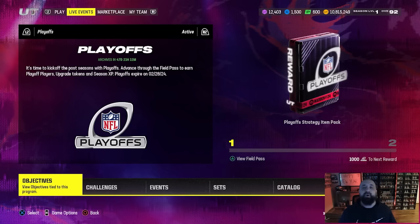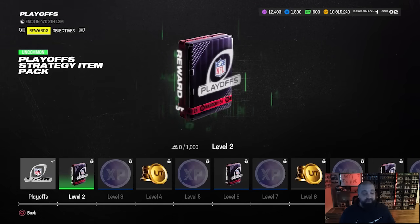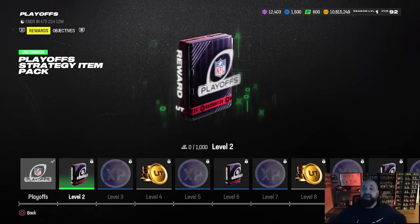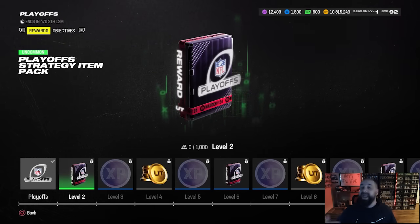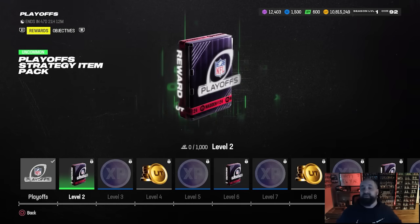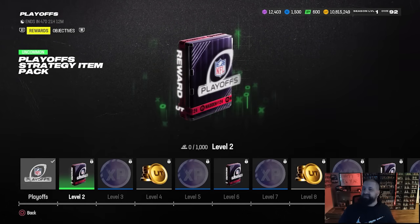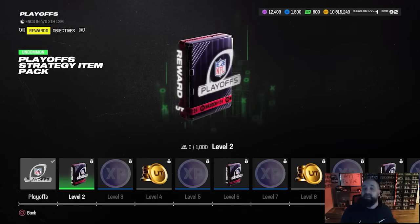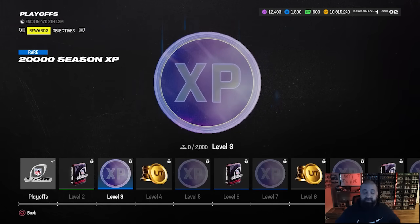Let's go through the playoff field pass - this one has some pretty good rewards. You can scroll left to right to see everything. Number one, at level two you're going to get a playoff strategy item pack. This will allow you to upgrade either the AFC players or NFC players from the playoff promo on your team, so you want to equip the one based on which conference you have the most players from. For me it'll probably be NFC just because of Darius Slay.